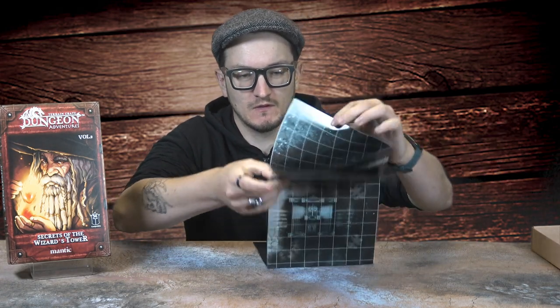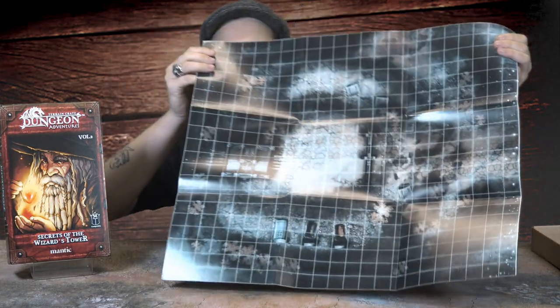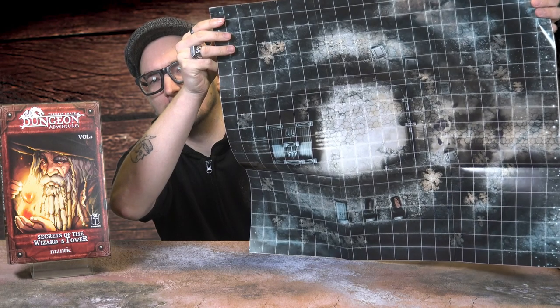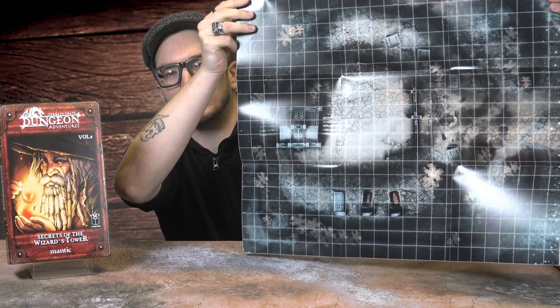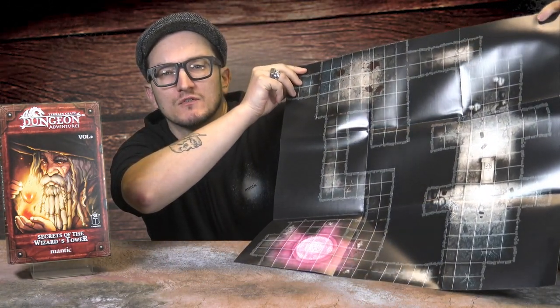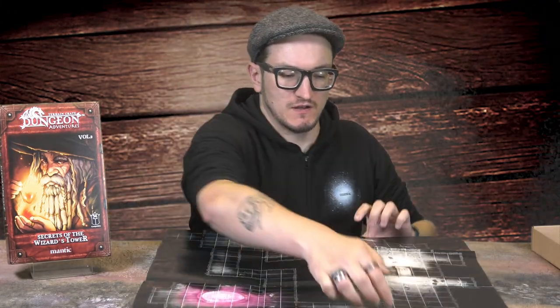Let's take a look at the map - nice big map. You've got a nice outdoor area there as you run the first few scenarios of getting into the Necromancer's Lair, and then if I flip this over there are the tiles for the inside of the lair - you've got the portal down at this far end. I'll try and find you an image to pop up here as well, as it might have been a bit glary on the camera lighting.